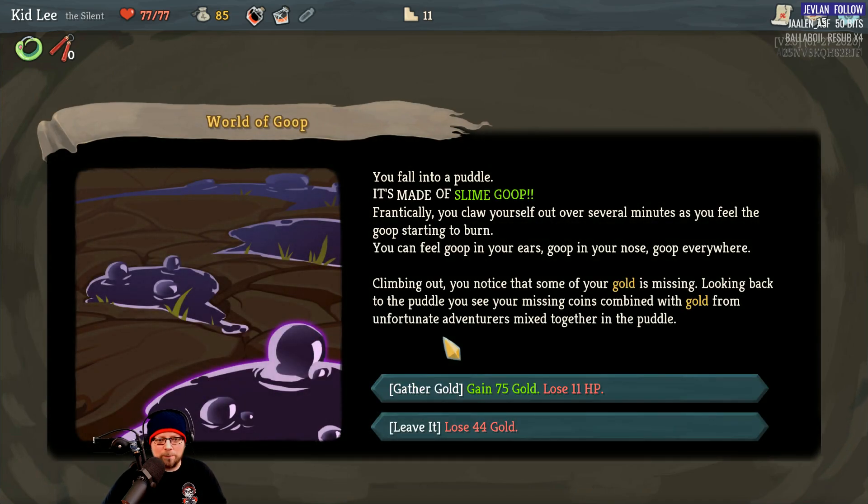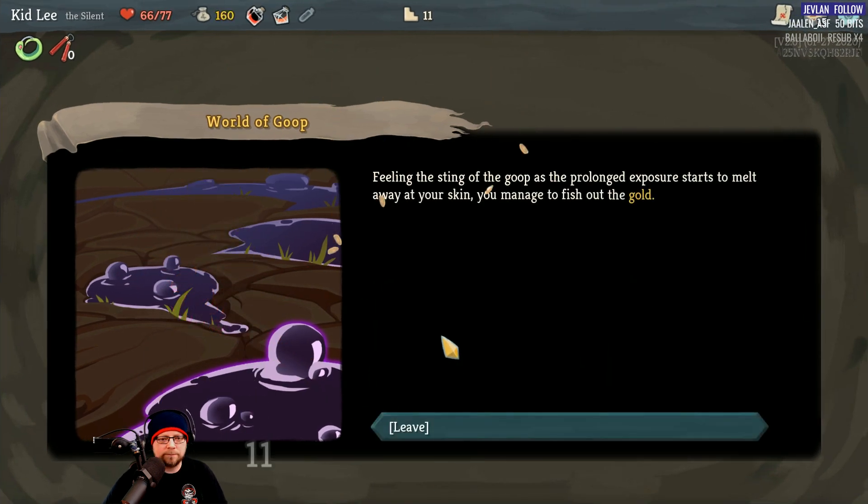Question mark: you fall into a puddle made of slime goo. You claw your way out over several minutes as the goop starts to burn — in your ears, your nose, goop everywhere. Climbing out, you notice some of your gold is missing. Looking back at the puddle, you see your missing coins combined with gold from other unfortunate adventurers mixed in. We gain 75 gold — it's raining money! The prolonged exposure melts away your skin but you fish out the gold. We've gotten to this boss really fast.